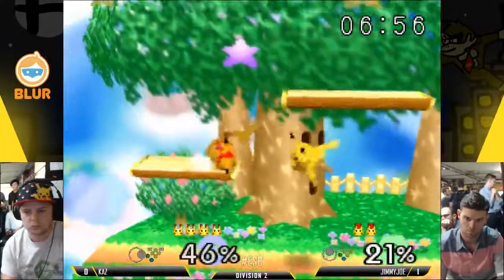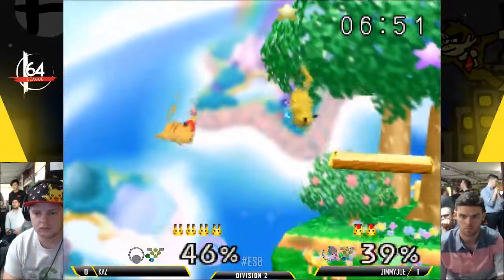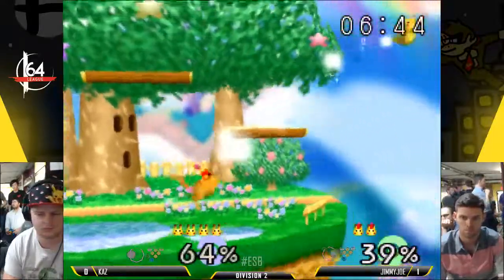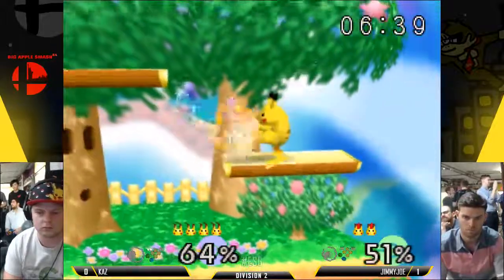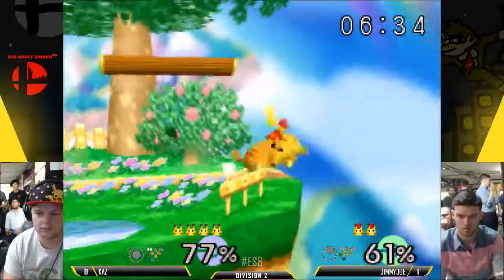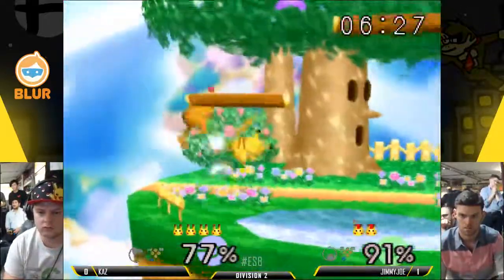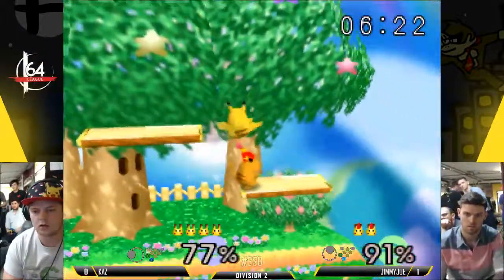Jimmy Joe should have been able to get another grab there. It's been a minute and Jimmy Joe's lost two stocks — he had an SD but I feel like he had some percentage on. So he's got Kaz off stage. One tactic I've seen work lately is kind of like a 2015 meta where you would jump out at someone — if a Pika is recovering close to the stage, you jump out as they phase out into up B and you just land an aerial on them.